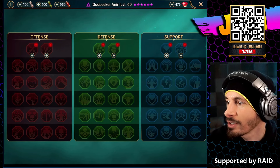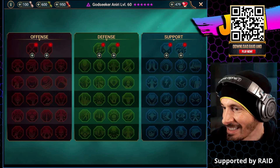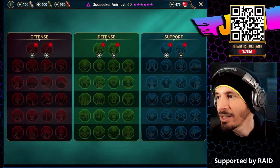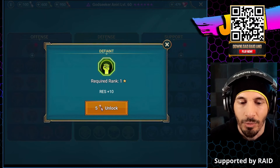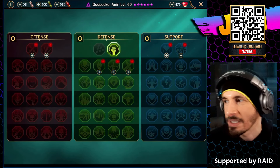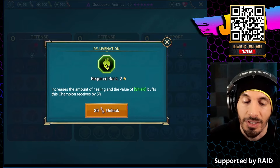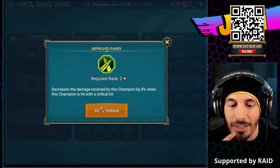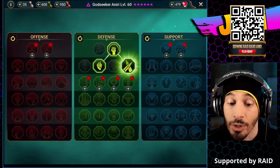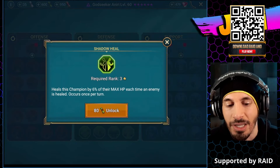Let's get started on her masteries. For the first one: Resistance plus 10 - she's a Reviver, extra Resistance is nice on her. We have Rejuvenation: increase the amount of healing and the value of shield buffs this champion receives by 5%. We have decreased damage received by 8% when hit with a critical hit - makes sense for a Reviver. And heals this champion by 6% of their max HP every time an enemy is healed, once per turn.